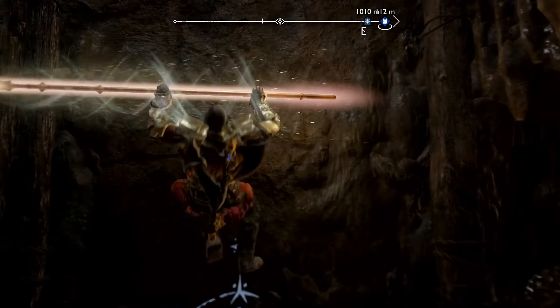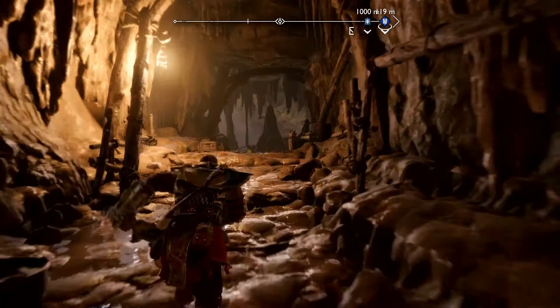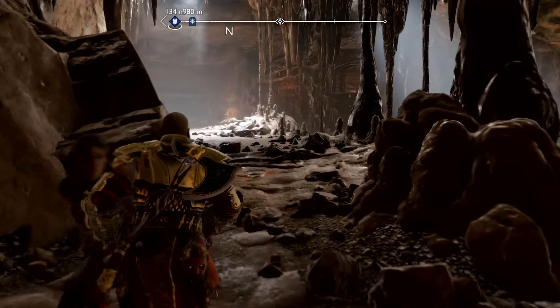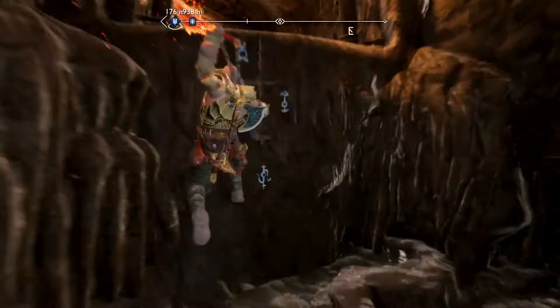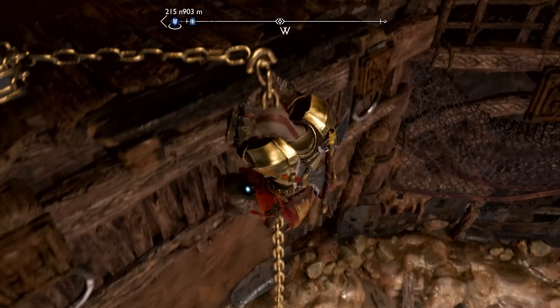Throw your spear there, and then go up here. Instead of going across here, you're going to go left. Also, there's going to be a poem next to that dead guy — go over here.